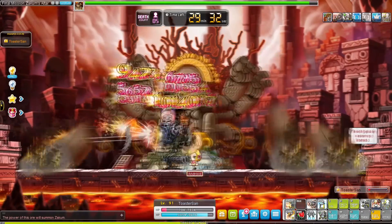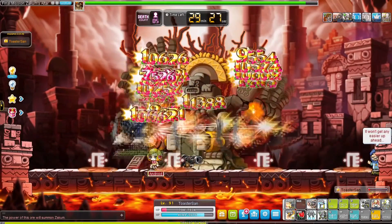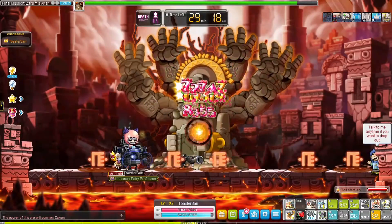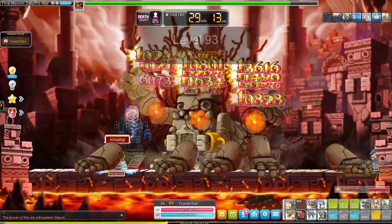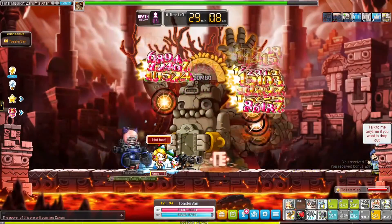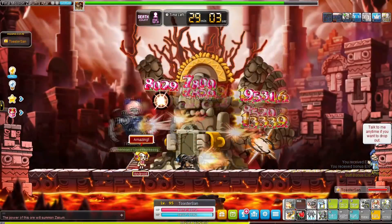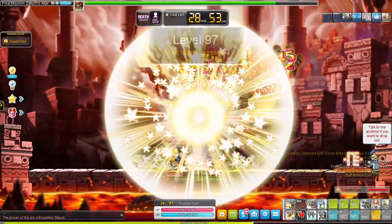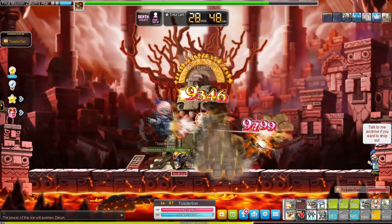At level 91 I went to Zakum with an EXP buff and a rune activated. I gained around one level per arm. Mechanics are not that great at bossing, at least not at this stage, and I didn't really have a lot of gear so it took a while to take down the arms. But the Zakum helmet is a welcome drop and the blue crystals can also be sold for meso. I would always recommend to at least try it — you don't lose anything.